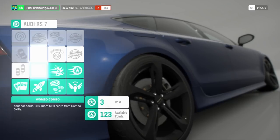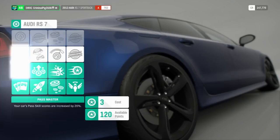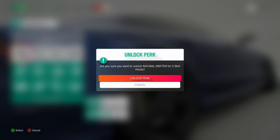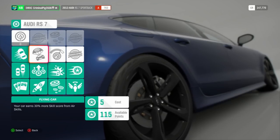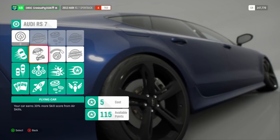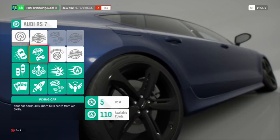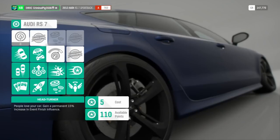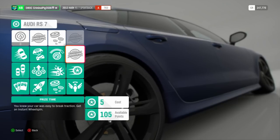We've almost got half of these unlocked. Your car's pass skill scores are increased by 20%. None of these have really been much use to me at the moment. Your car's drift and e-drift skill scores are increased by 30% — that's quite a lot, costing five points. Your car earns 30% more skill score from air skills — 30%, all these are going to be like 30%. I can see some wheel spin ones, that's going to be good. People of your car gain a permanent 15% increase in event finish influence — that's quite good. I've not done many story events, so that'll come in handy. Still got over 100 points.